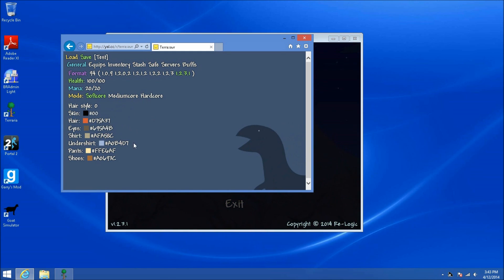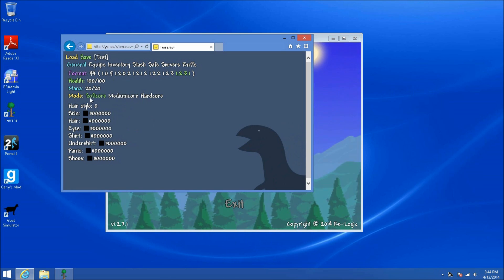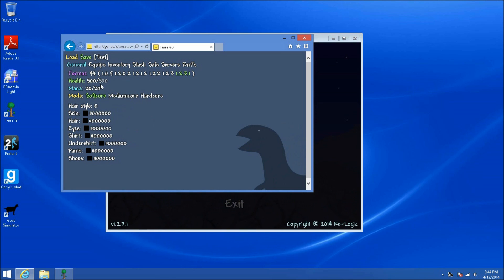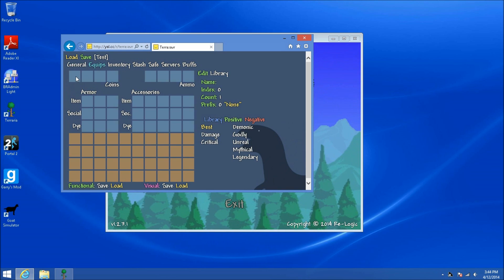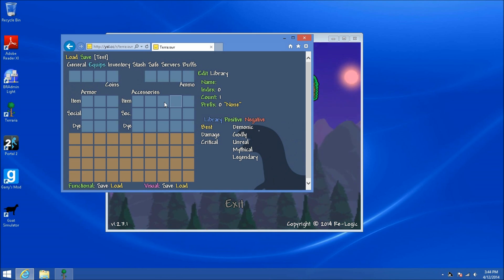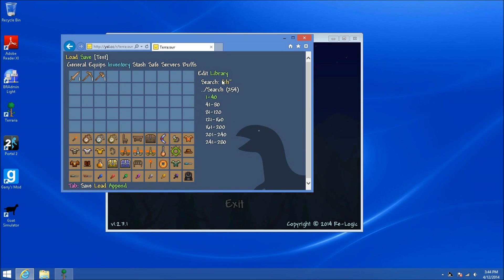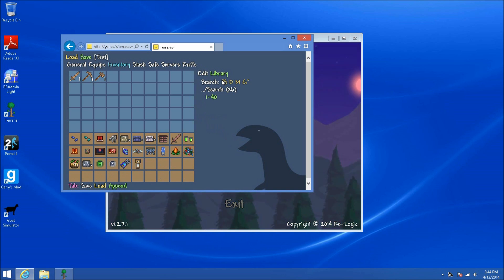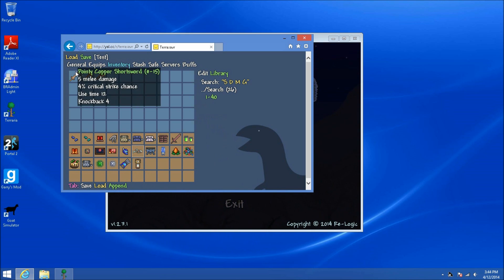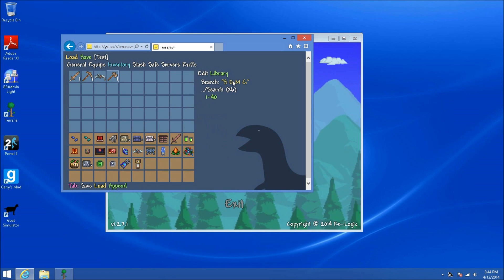Basically, you can edit the colors with hex color codes. You can set it to soft core, medium core, or hard core. You can set the health — max is 500 — so we're gonna make this a super character. Max for mana is 200. You want to ignore the format unless you're converting to an older version of Terraria. You can put coins, ammo, accessories, and armor. In your inventory — this is the fun part — you can add things like the SDMG, which is the best weapon in the game and is unobtainable normally. I'm gonna skip to the end and show you how to put it in your saves.